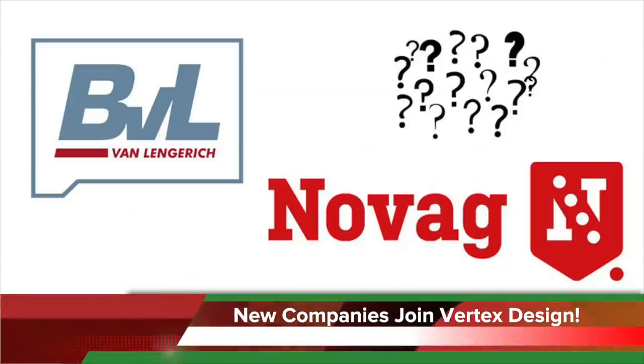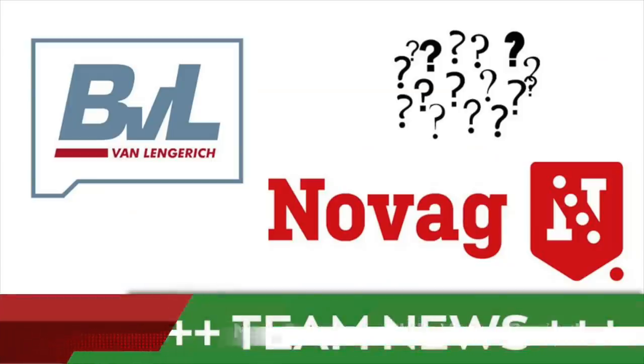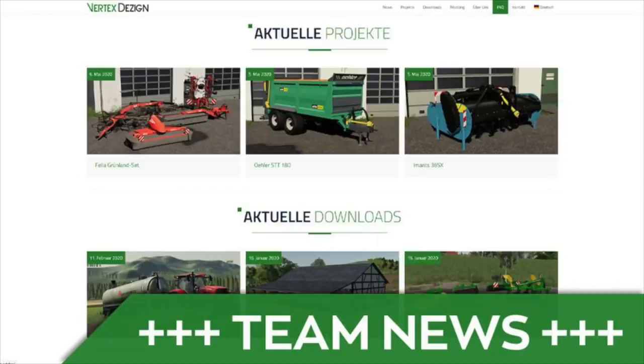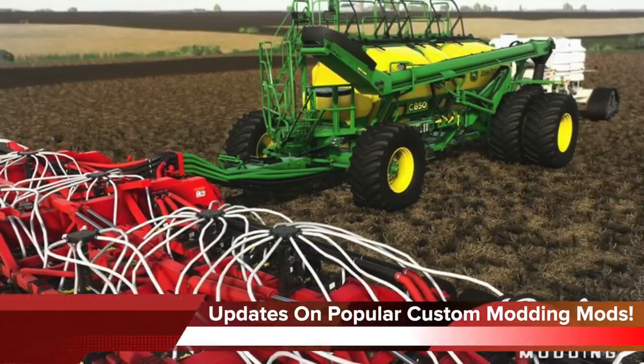Vertex Design announced two new partners — BVL Machines and Novak SAS — with a third partner still to be announced. In addition, they will have a completely revised website launching next Saturday, where you'll find all of their downloads and current projects, as well as a frequently asked questions section. They have also made their website German and English ready.